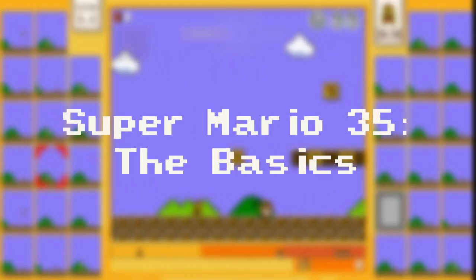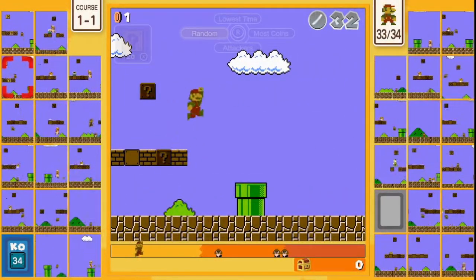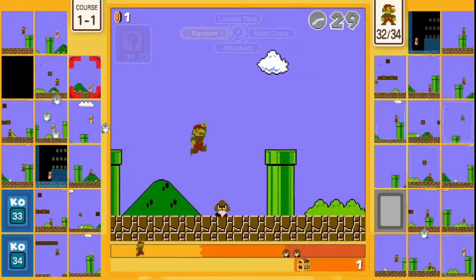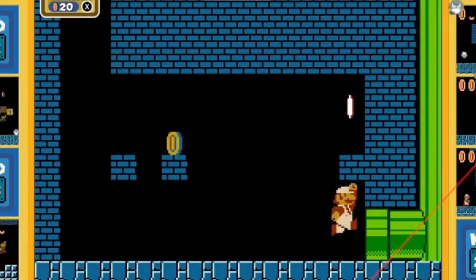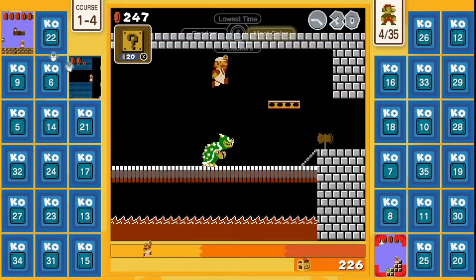So let's go over the basics of Super Mario 35. Each game starts with 35 players playing the same sequence of Super Mario stages. Your goal is to be the last surviving player out of everyone in your match. You do this by gaining time by defeating enemies and grabbing power-ups, and by collecting coins to use on the item roulette wheel. The following tips will help you see better results in your matches and more wins from your games.